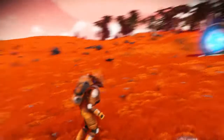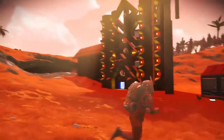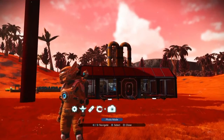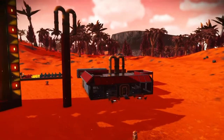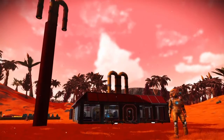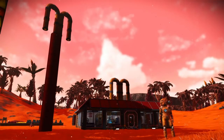Alright guys, here's my McDonald's base. This is the first time I've been back since Visions and all the planet colours changed. It used to be all green this. I just came through the teleporter and I just thought I'd gone to the wrong planet or something had happened.